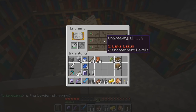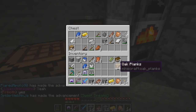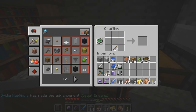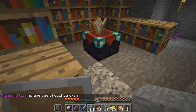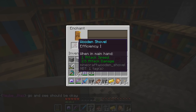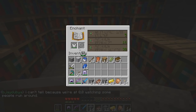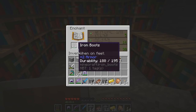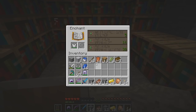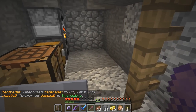Feather Falling on boots and Unbreaking on a breastplate — that's kind of a waste. The border is shrinking. Red team is doing really good, health-wise. So I have an efficiency one wooden shovel now — good for getting that flint, possibly. You should probably keep that so you can get some more arrows — that might actually be good. Protection one on boots or Protection two on a breastplate, but I need five more levels for the breastplate. If you wanted to get some more flint to try and get more arrows — unless you get an Infinity enchant.